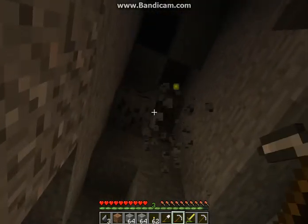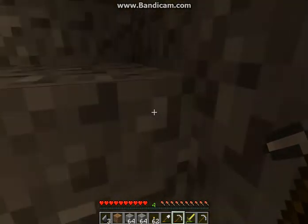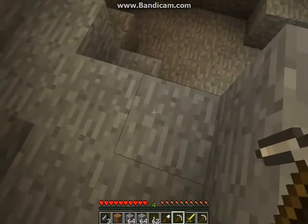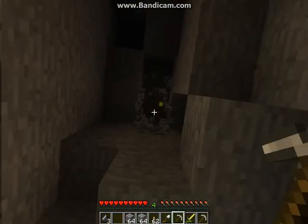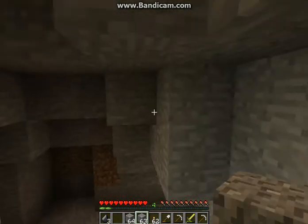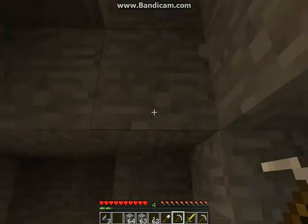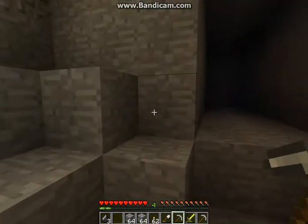We're just mining out this coal right here. I'm going to use this dirt just to elevate everything. This is actually coal. This is mining out cobblestone.